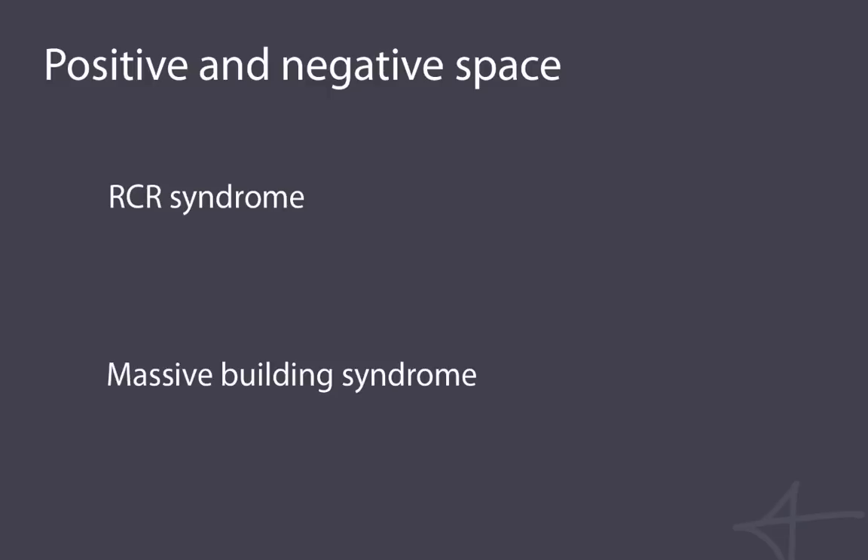Hello everyone, I'm Jonas and this is going to be the first in what will hopefully become a series of small lectures on game design and level design in particular. In this first lecture I will start to look at positive and negative space and how to use it in your level design to make more interesting, open, and dynamic areas. I will also be discussing RCR syndrome, which I first came upon in Horace's book on level design, and massive building syndrome, which is something I noticed myself doing — both are consequences of not looking enough at negative space.